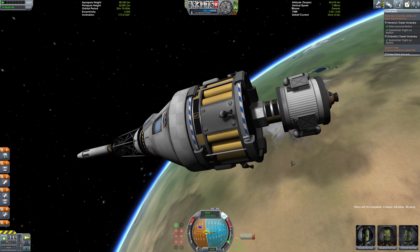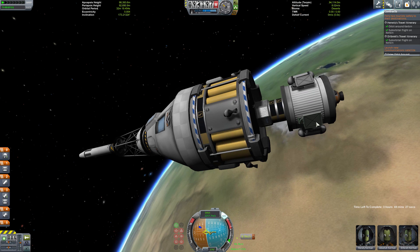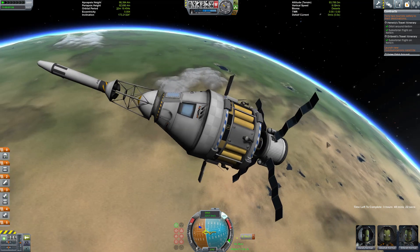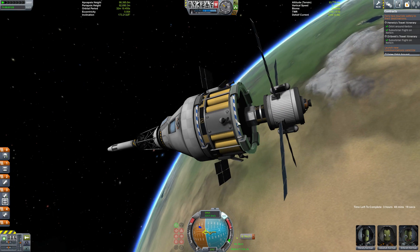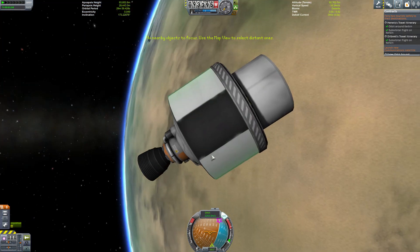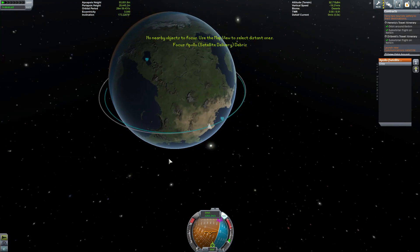At this point I am just trying to get rid of the satellite. This is a simple satellite mission from Mission Controller. So this is where things get a little bit weird again — I actually have issues, I don't know if these are like small little bugs or whatnot.